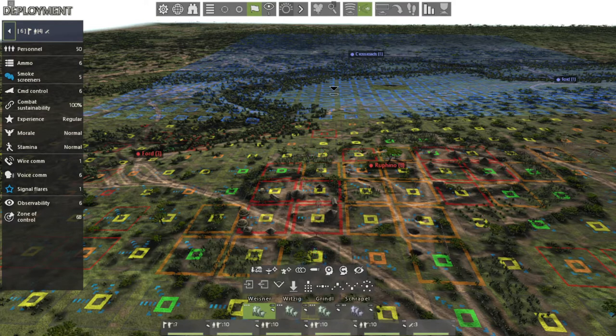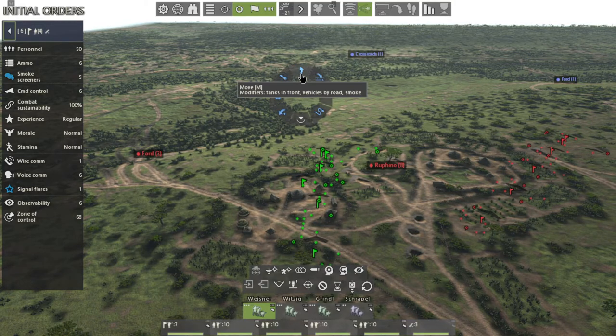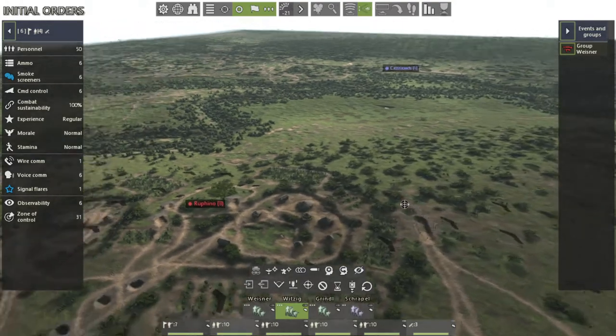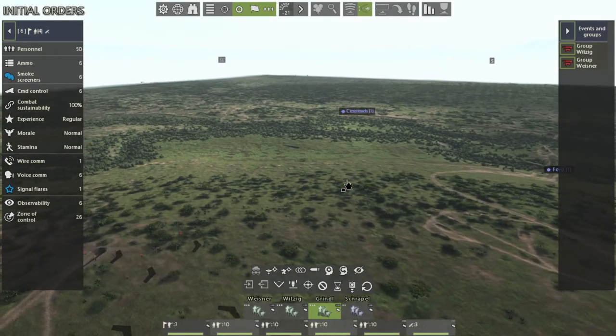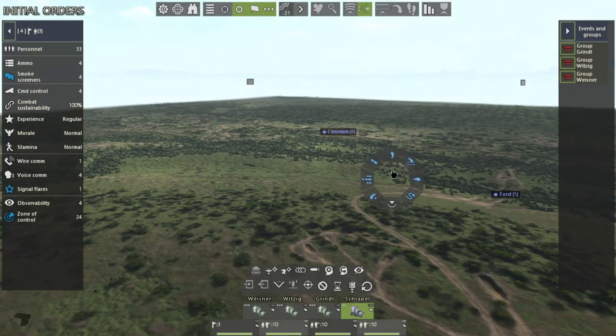We're going to give them all separate commands. Let's click start. This first squad we're going to give a move command, this next squad a defense command, the squad after that an assault command, and then the final squad an attack command. Let's get going.